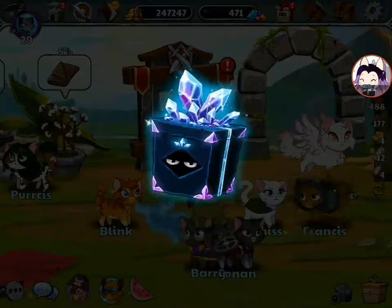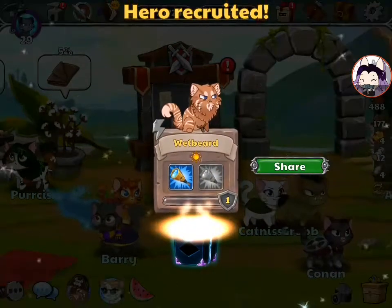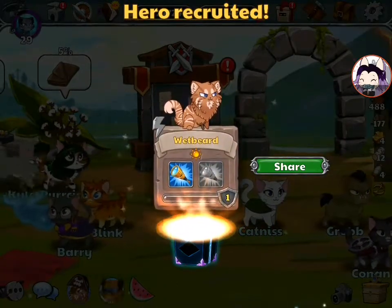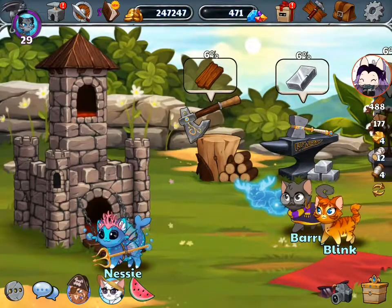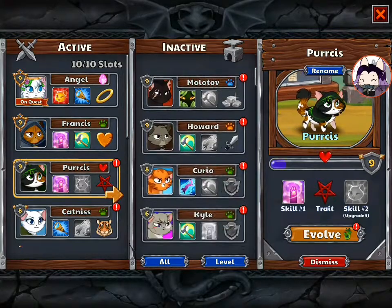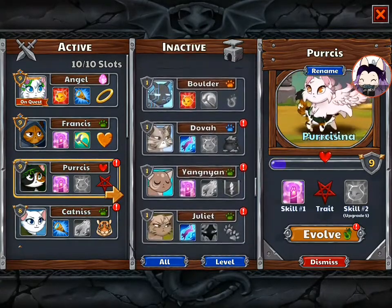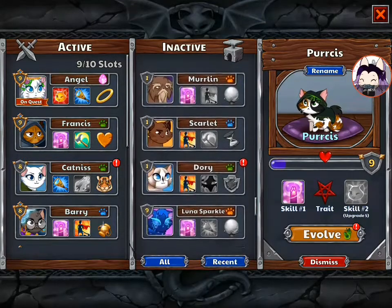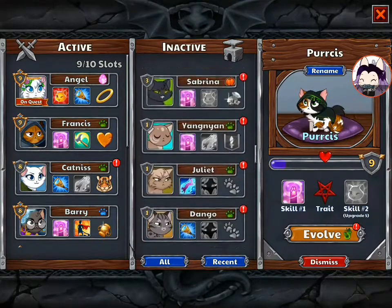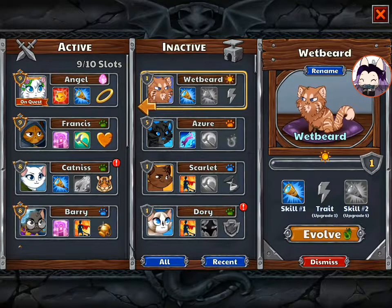And there we should have him. There it goes. Wetbeard. I've not seen a kitty with double the same skill, so that's very interesting to me. So let's actually find him. We're going to move Persis out of rotation and sort by recent cats. Here's Wetbeard.